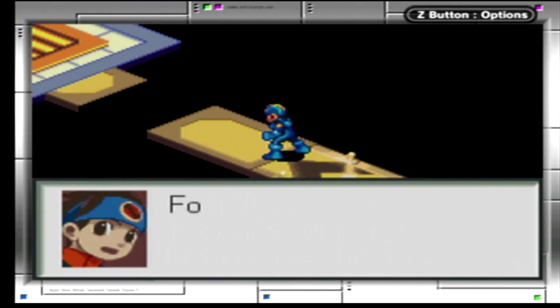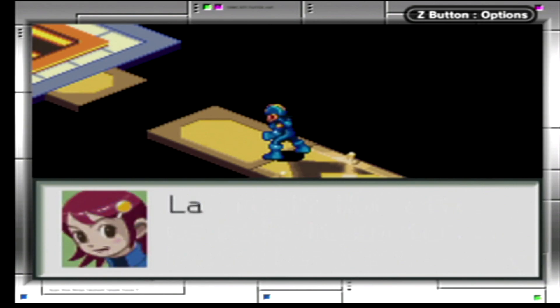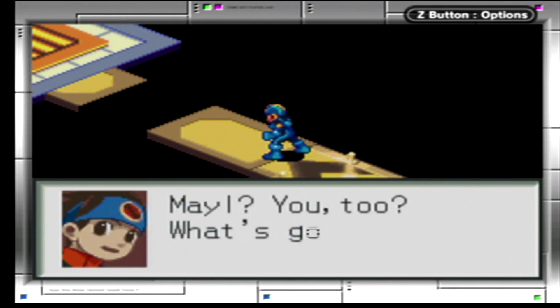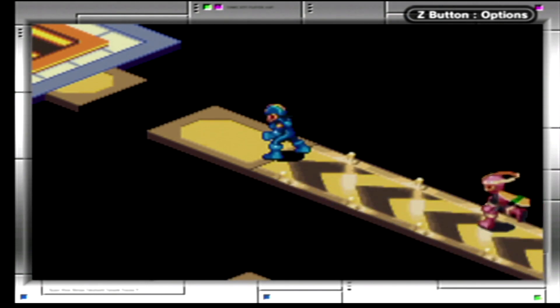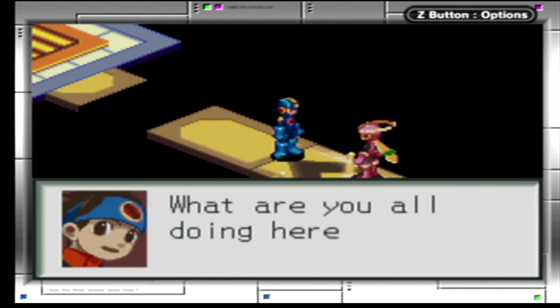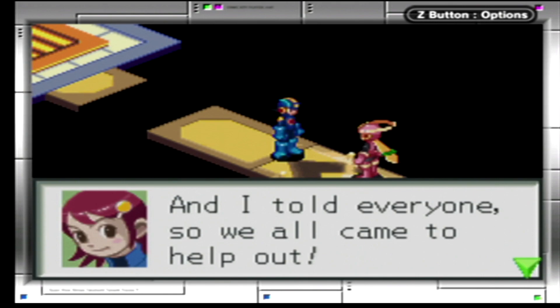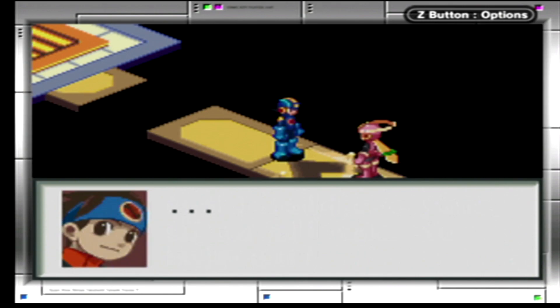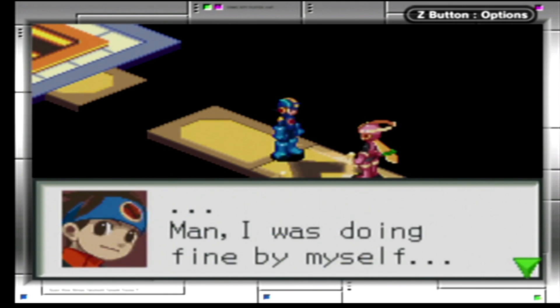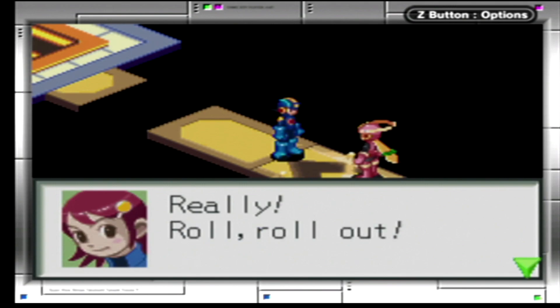Weird — can't use my batteries here. Characters arrive: Roll, Mega. What are you all doing here? Roll says she saw he needed a skill entrance and told everyone, so they all came to help out. Lan insists he was doing fine by himself. Roll questions whether that's any way to show gratitude. Roll calls out 'Roll out!'